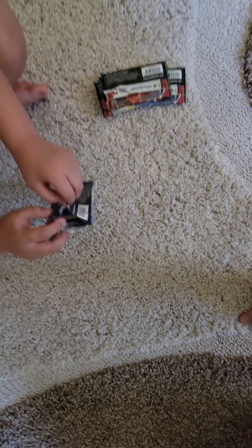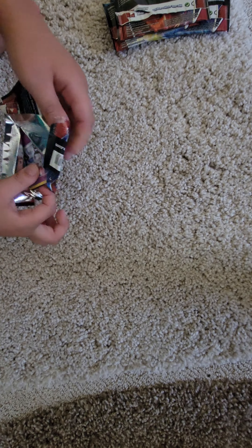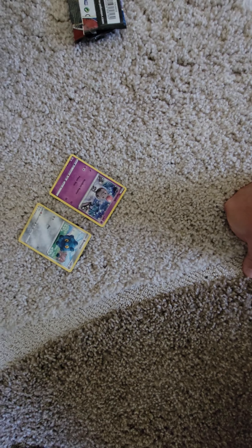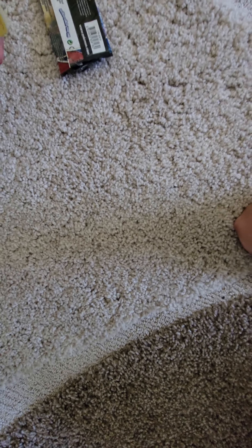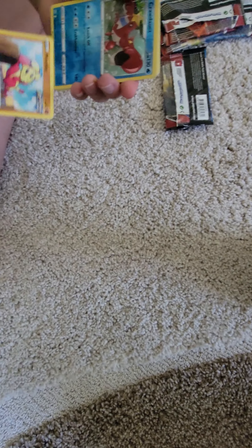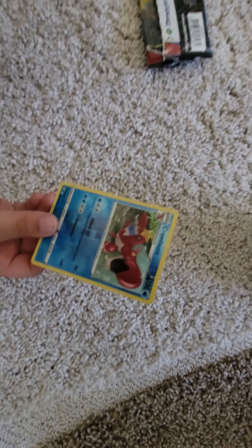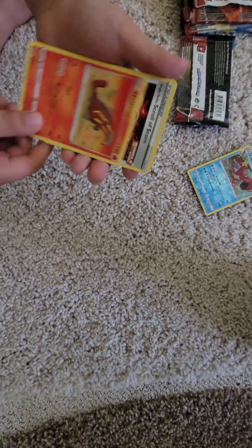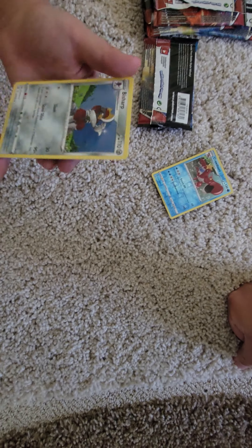Pack number one: Spoink, Bronzor, Tepig. We got a Reverse Foil Crobat, and then a Galarian Slowbro, Fire Energy, Heatmor, a Trainer, and a Bisharp.